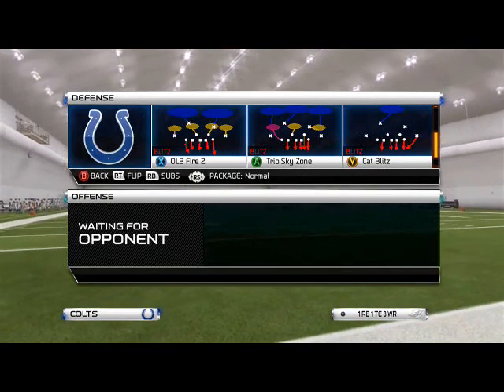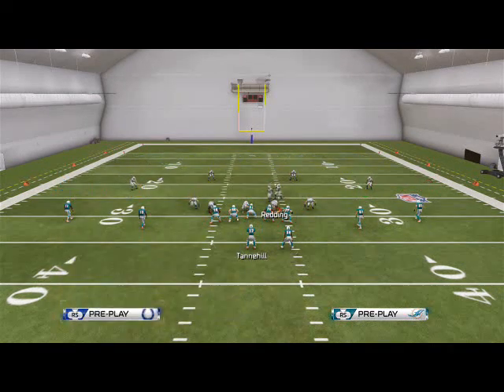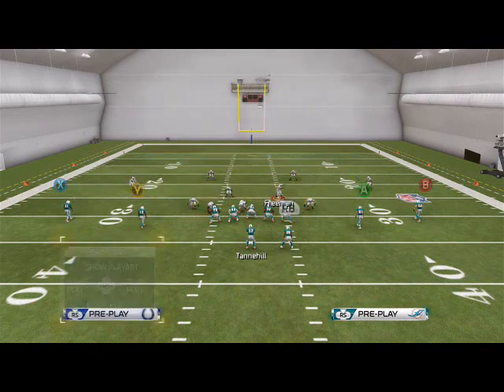The trio sky zone — pretty simple pressure here. We're going to base the line, shift our line to the left, crash our defensive line out, and then make sure that Freeman is over the tackle.